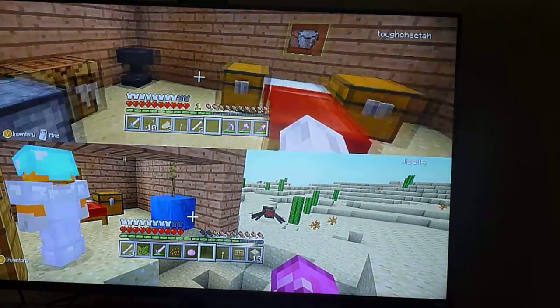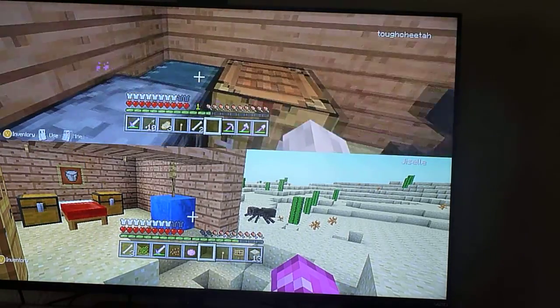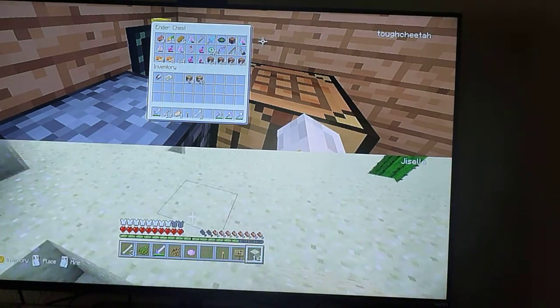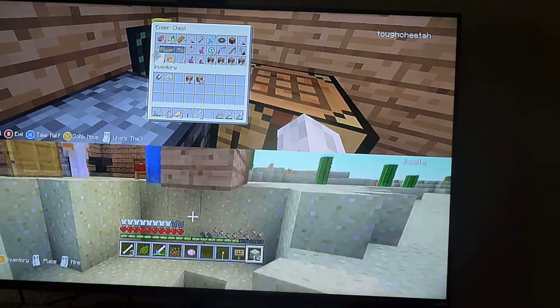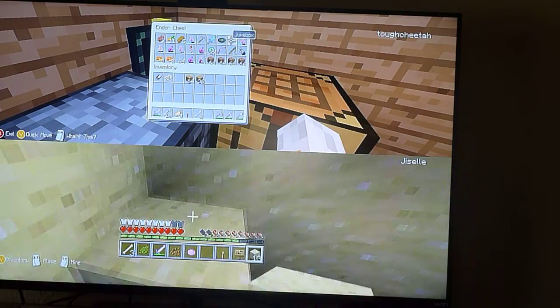We promise you guys we're not cheating — we played in survival. We got into chests and all my stuff, like food. I got a jukebox. When we defeat the Ender Dragon, some dirt, potions, pumpkin pie, food, and swords.